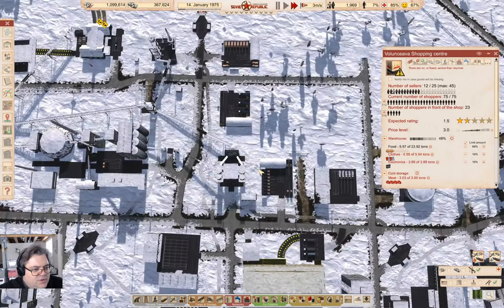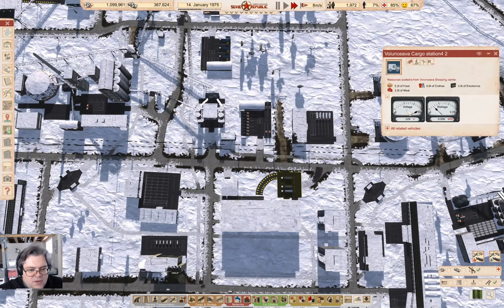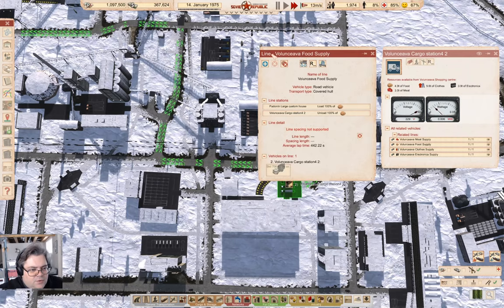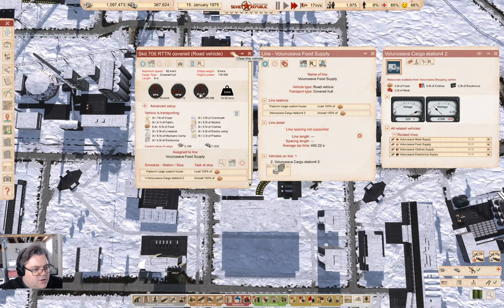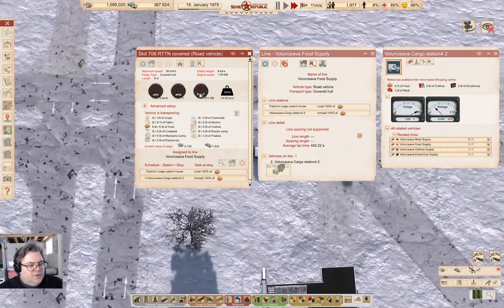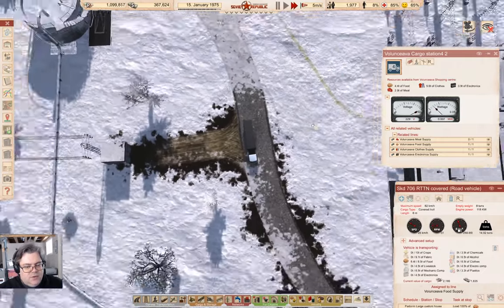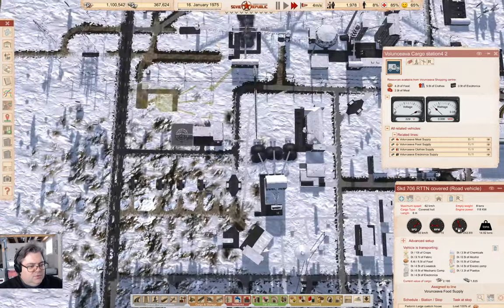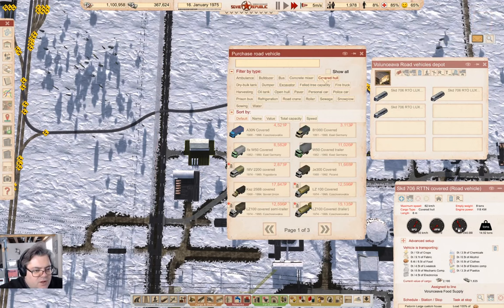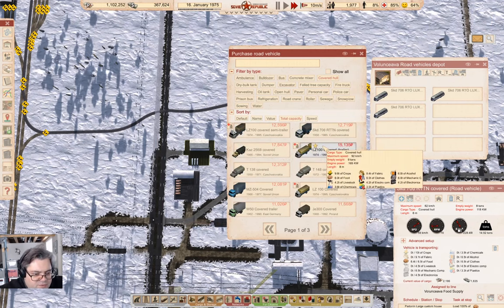Where's the truck for the food? It's up here and it's bringing 6.4. Now, this is an RTTN 706. Is there a bigger food transport available? That's a covered hull — total capacity 6.5. Yeah, there isn't a bigger one available.